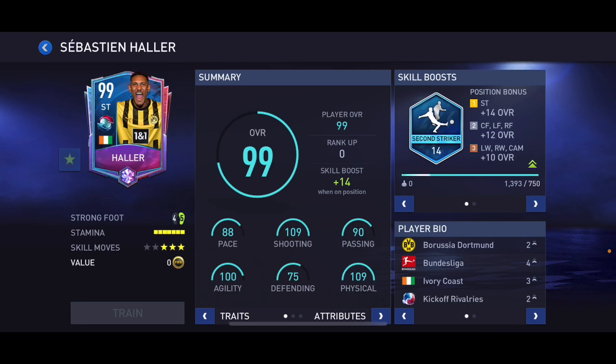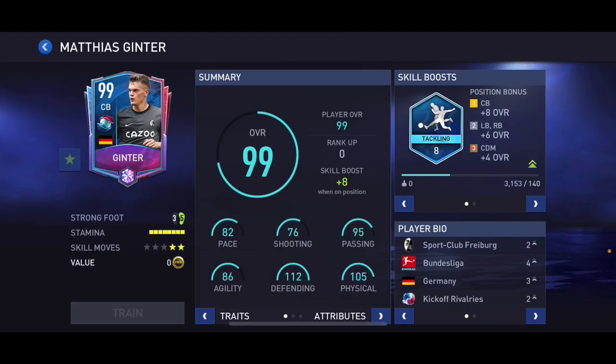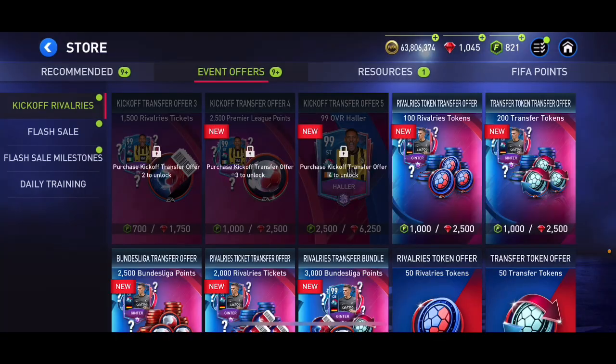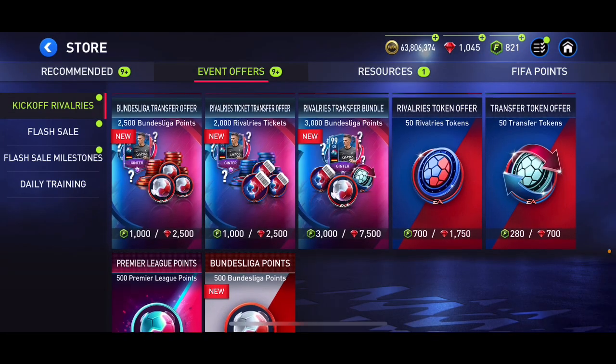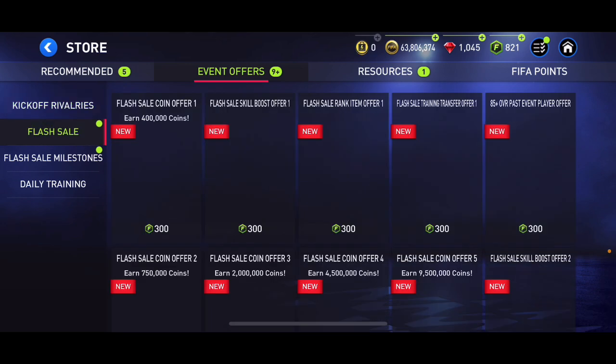Holler has 88 pace which isn't great. The shooting is good of course, but that card is not gonna be the best in my opinion. Then we've got Ginter as well — 99 overall Ginter is in the store too. 82 pace only, that's not the best either. And we've got the premier Bundesliga points of course.